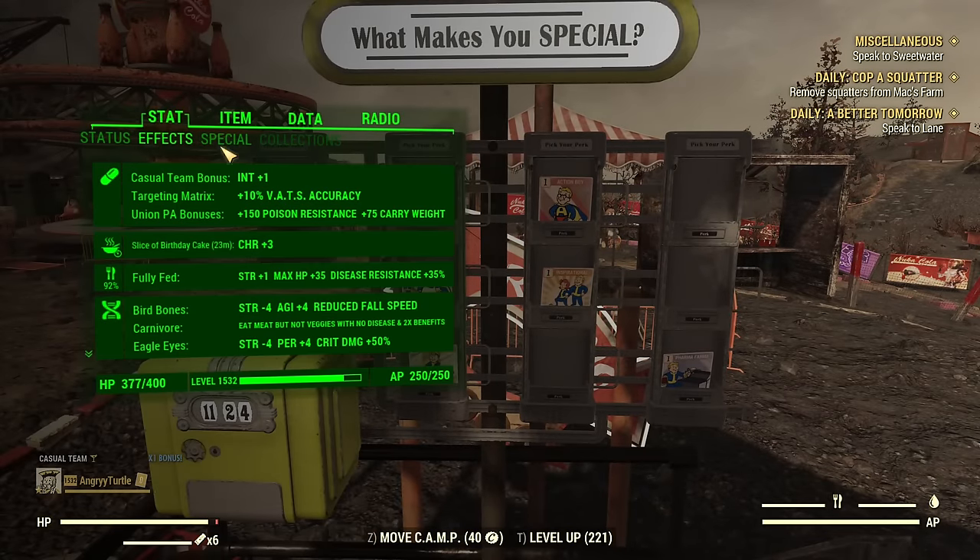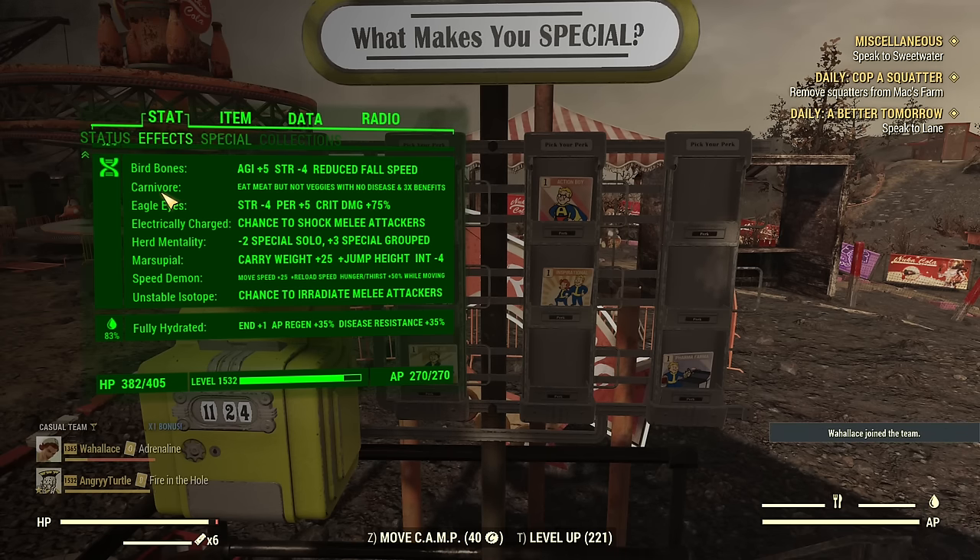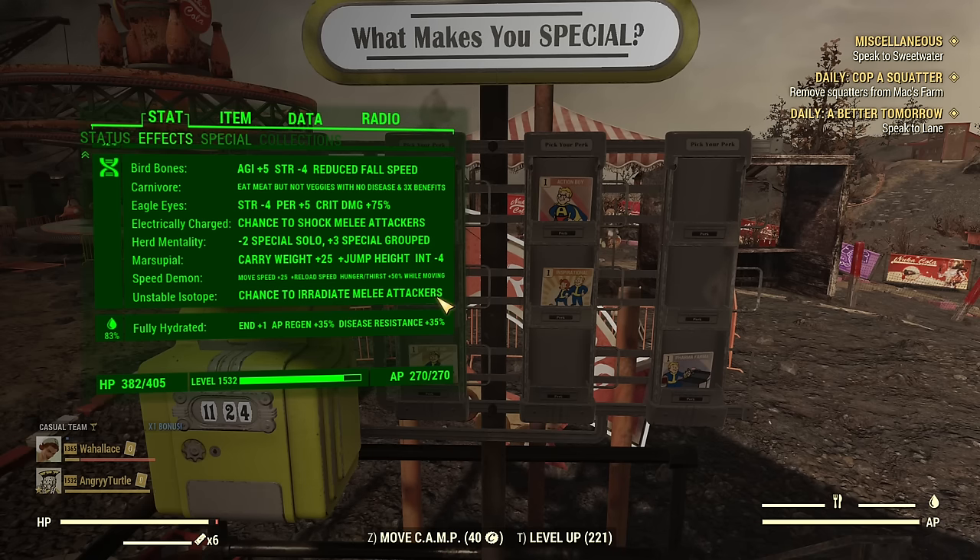Talking about mutations — I have a lot, and a lot different than usual, as it's a carnivore build for the benefit of food buffs. We don't really want to boost criticals so I don't need Herbivore. Eagle Eyes is my only crit damage boost — you could opt out of it. Then Electrically Charged and Unstable Isotope — those are essential, they do work with the Circuit Breaker pistol. Then Herd Mentality for team bonuses, Marsupial for jumping, Speed Demon for speed.